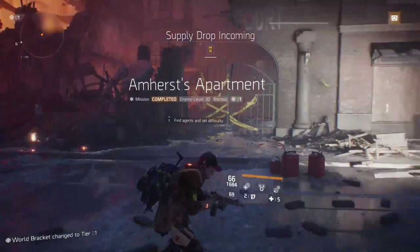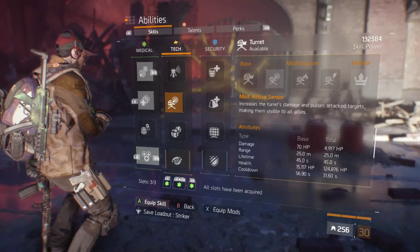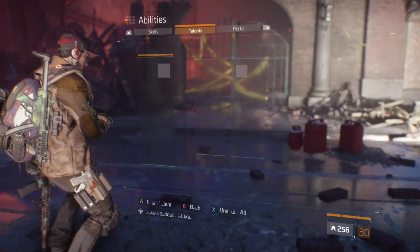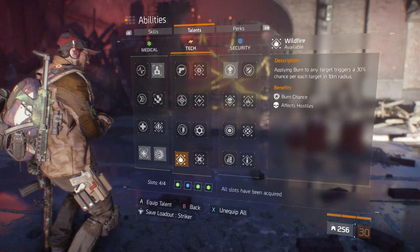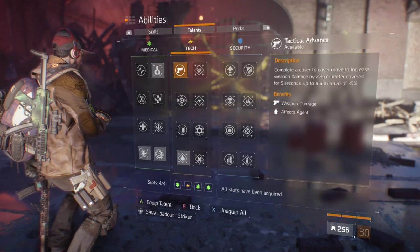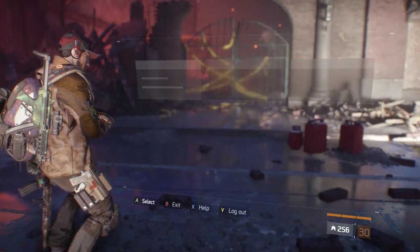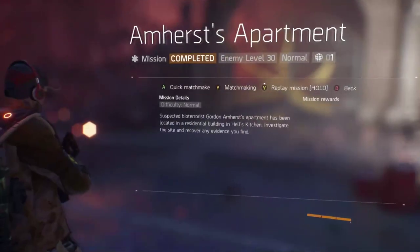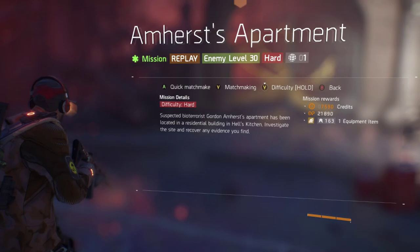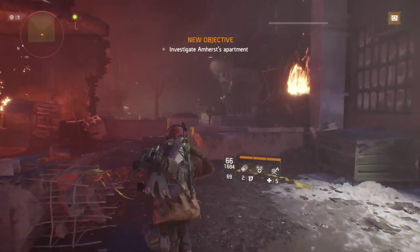It really doesn't matter what build you're using, but what I do is put a fire turret on and in my talents I put Wildfire on. I don't care about any extra damage or other talents — it really doesn't matter. Set the mission to hard and then just run it like this. You don't really need to kill very much at all.